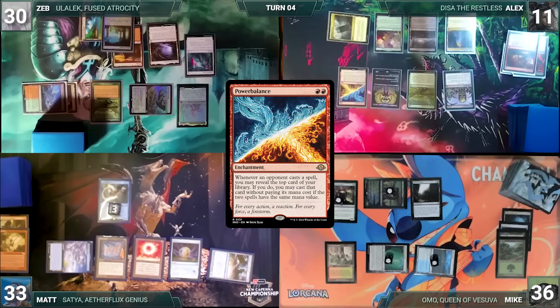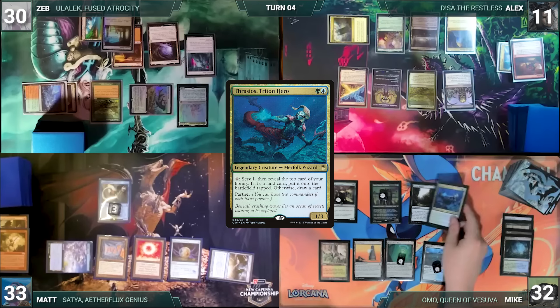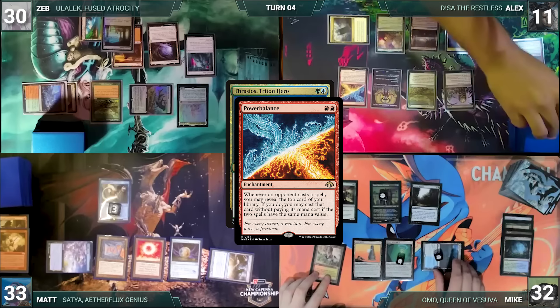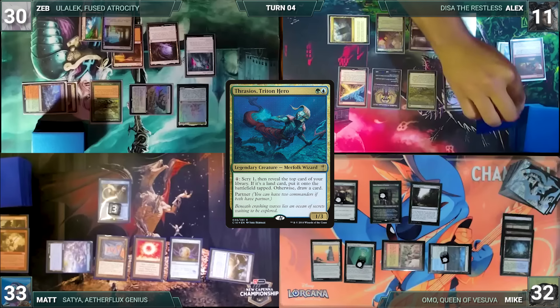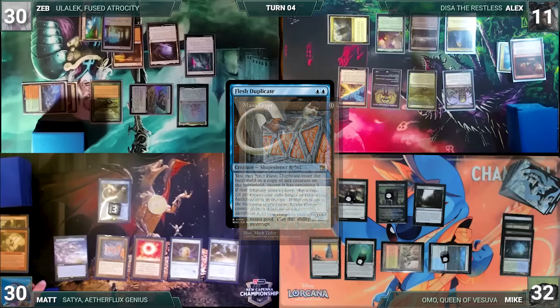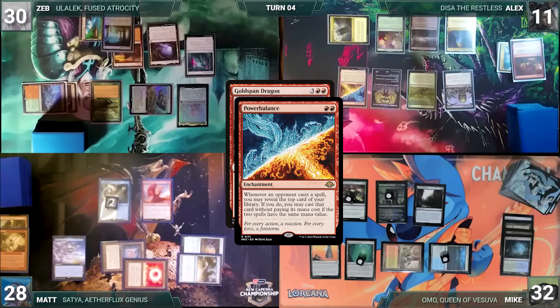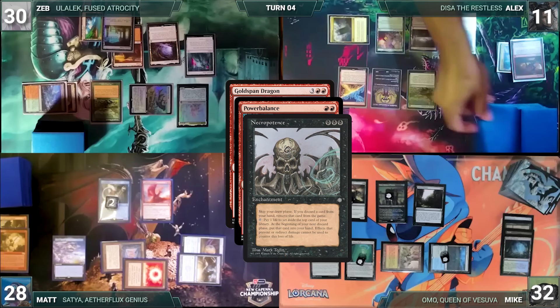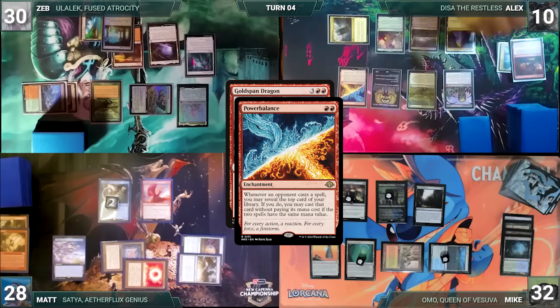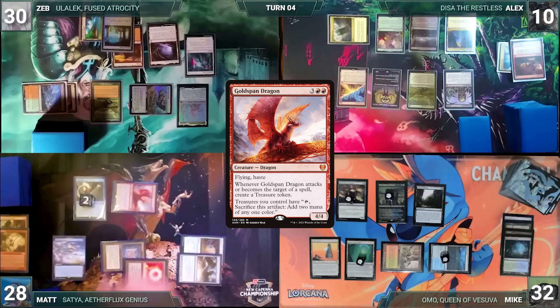Alex adds two red through his carpet, plays a Yavimaya Cradle of Growth, casts Gamble, and randomly discards a Cavern of Souls. He casts Power Balance — the table straps in. Mike draws, both Sheoldreds trigger and Mike loses four. He plays Urza's Tower and casts Thrasios, Triton Hero. Power Balance triggers and Alex reveals a Veil of Summer. Matt's upkeep sees his Flesh Duplicate and Mana Crypt trigger — he loses his flip, takes three, and removes a counter. He loses two and gains two from the Sheoldreds, then casts Goldspan Dragon.